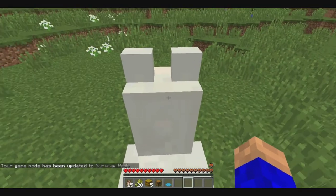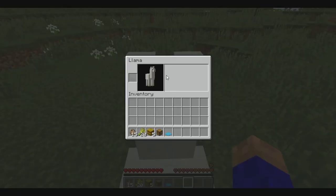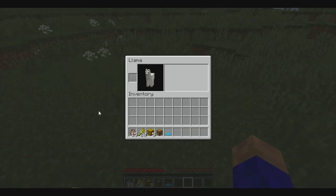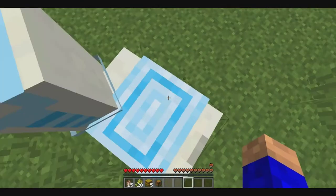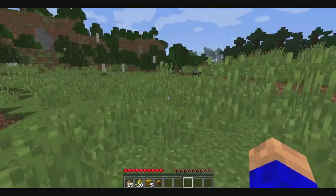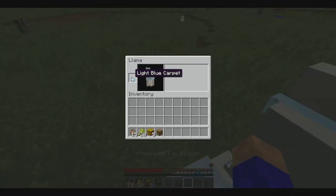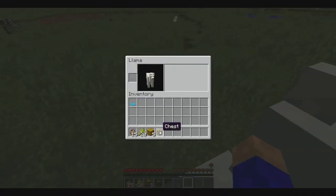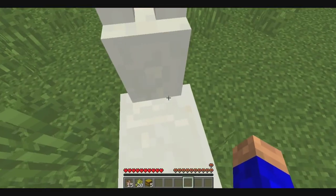Before I'm done, I wanted to show you something really cool. Once you've tamed a llama, you can actually put carpet on them, and what that does is put a pretty cool armor-style decoration on them — it's very unique and really cool. You just click it to take it off.